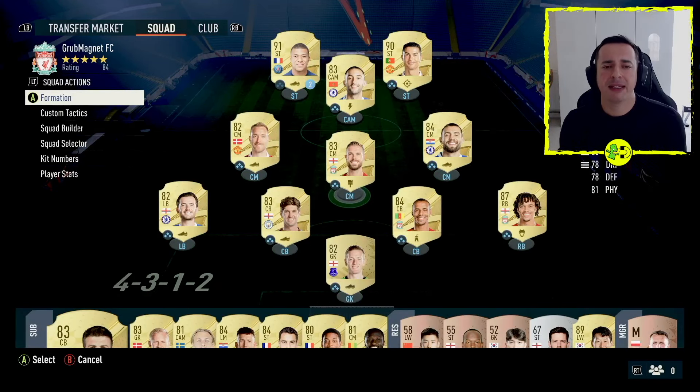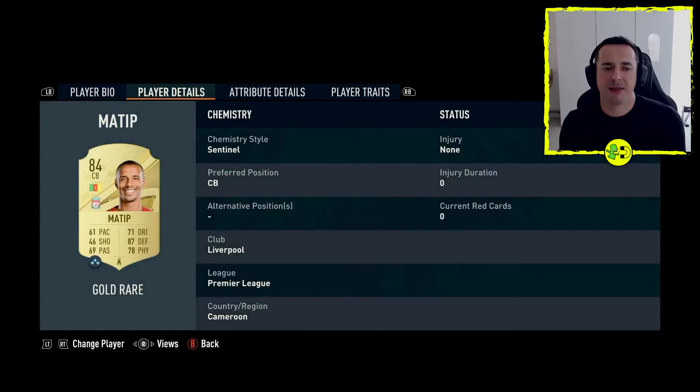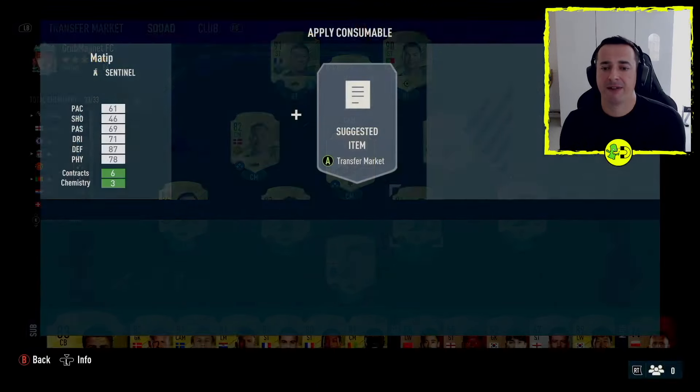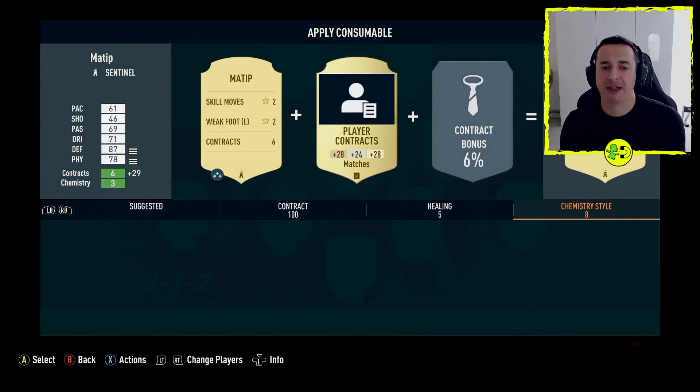So if we compare this to FIFA 22, you used to have the ability to move a centre mid to a centre attacking midfielder or a centre defensive midfielder — you haven't got that versatility anymore. Some players, if you look at them — so if we look at Matip here — will only have their preferred position, they don't have an alternative position. So if we go into attempting to change him to a different area, you will see that there is no positioning tab here because we can't change him.